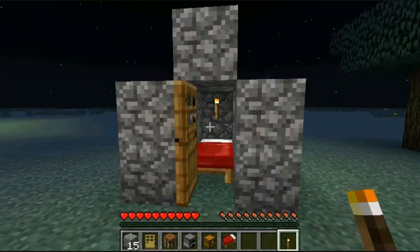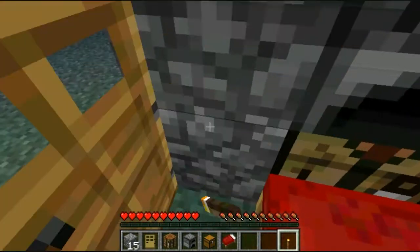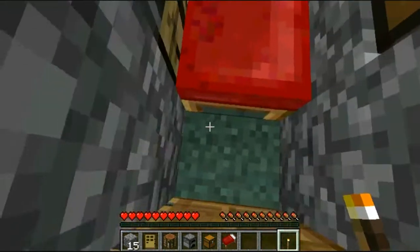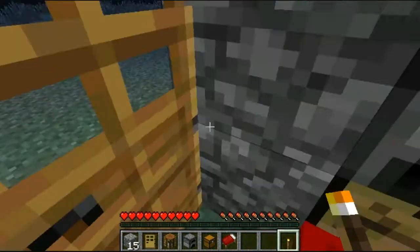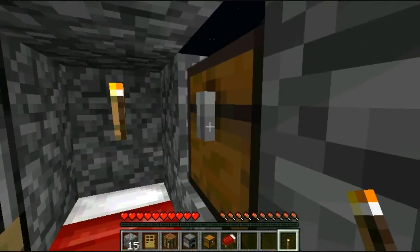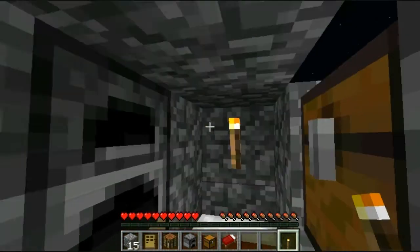This is the ultimate survival house. I set up some requirements: you have to be able to walk around, which you clearly can. It has to have a door, furnace, crafting bench, bed, chest, and a torch.